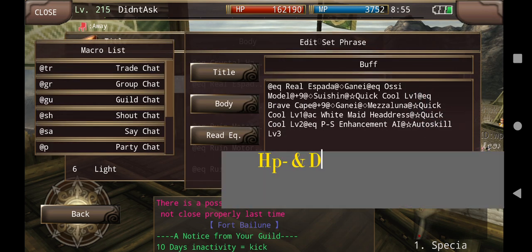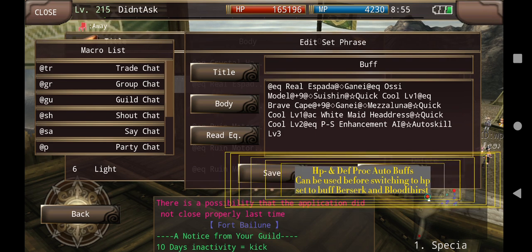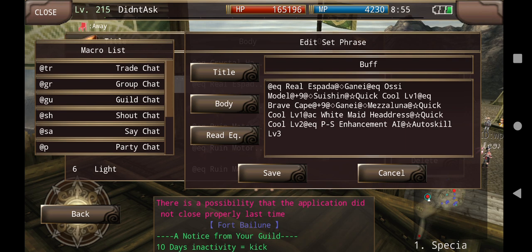This is our Initiator buff set. I use this set so I can get the damage-based auto skill buffs from Glory Cape and Enhancement AI. Ozymodel and Realispot are both very good because they have auto skill rate. Realispot gives you plus 11% auto skill rate, which is pretty massive. Ozymodel also lets you heal your MP by attack while you're transitioning sets.